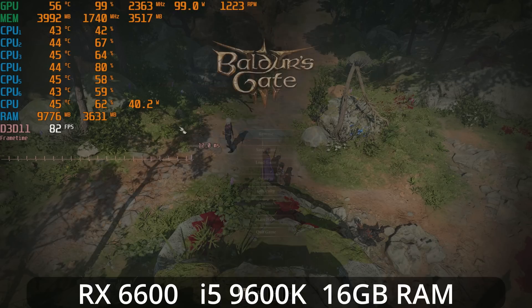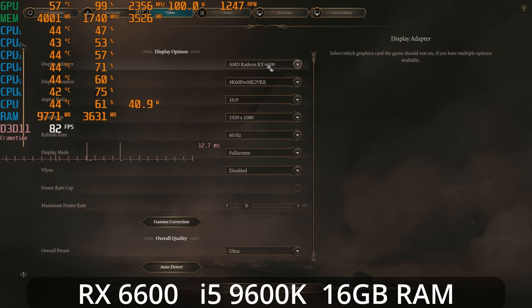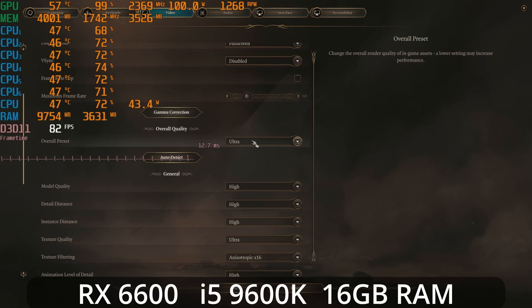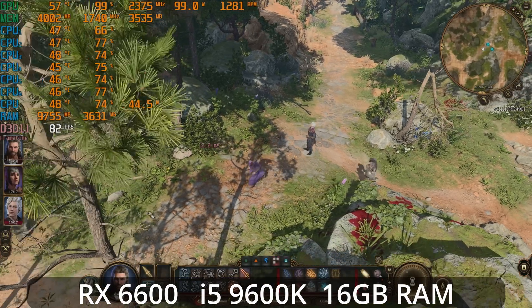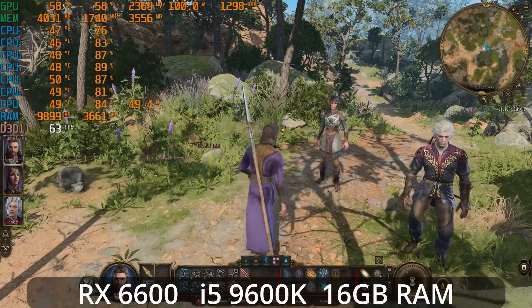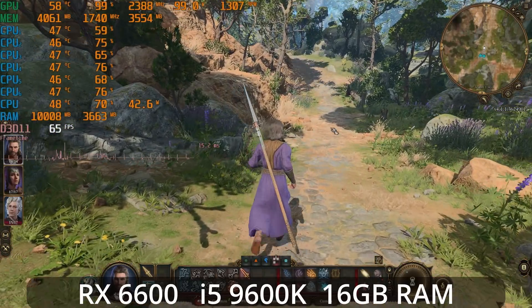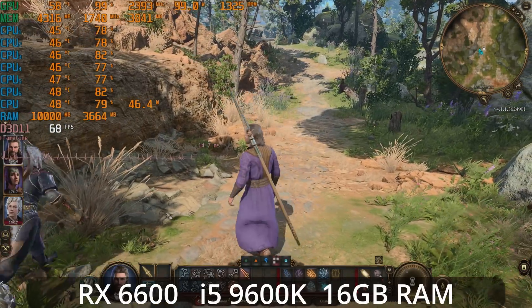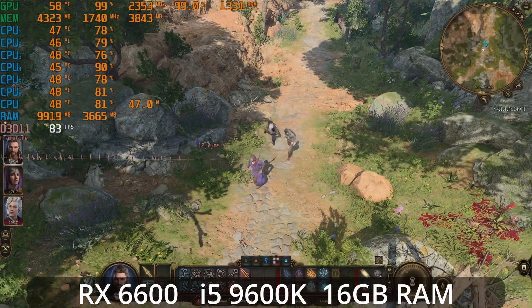Now I've swapped in the RX 6600 from AMD. One reason I chose this is it's very close to the recommended GPUs I don't own — the RX 5700 XT and the RTX 2060 Super. It's an 8GB GPU at 1080p, again at ultra settings. In the top-down view we're around 80 fps, and in the closer viewpoint we're over 60 fps. So overall you can pretty much just run ultra settings on this card.